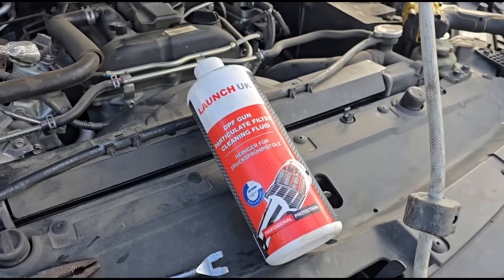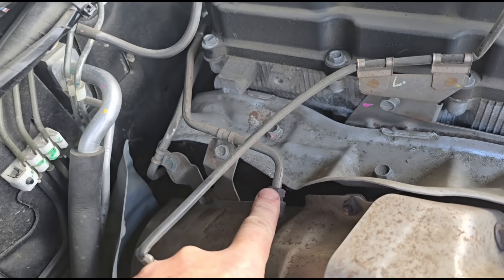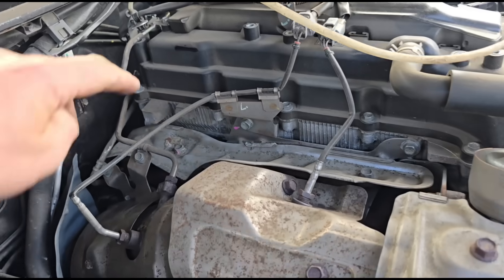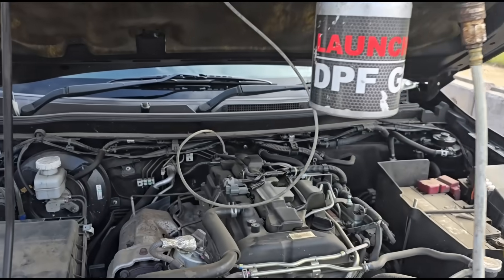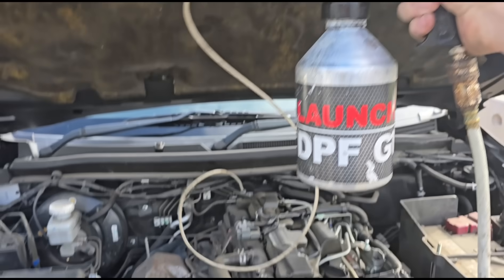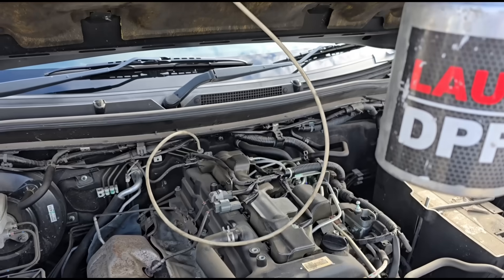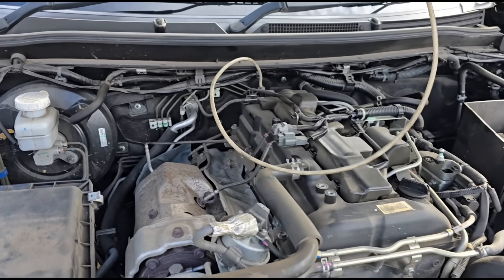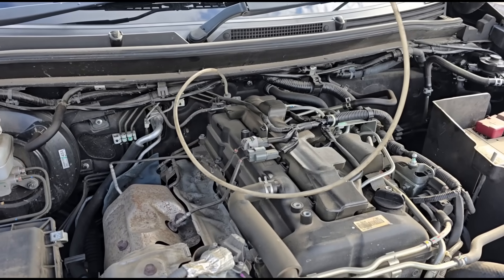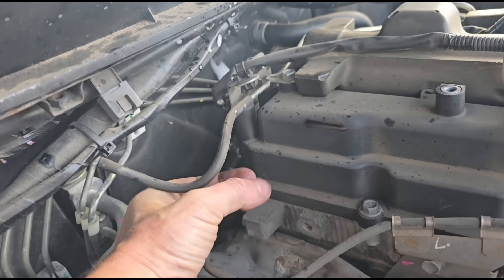We've got the cleaning kit set up now - this is the fluid I'm using and the gun. The connection point for this particular car is before the DPF tube here and after down there, so I've followed it around the back and got it connected. What I've done is about a ten-second burst into the DPF with the engine off, let it sit for five minutes. Now the engine's running and we're going to put the rest of it in with the engine running. It sits quite close to the engine on this one, so we don't want to overfill the DPF with the engine off because it can actually backfill into the engine. So I'll leave it with the engine running and just pull the trigger until all the fluid's in. Now I've disconnected the tube - we'll give that a minute to let it blow out any condensation in the pipe before we reconnect it.